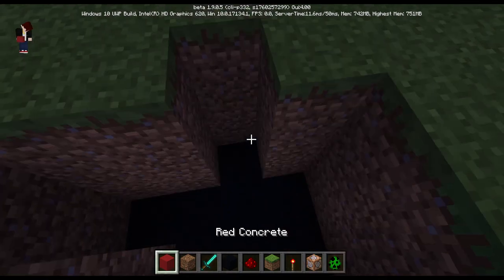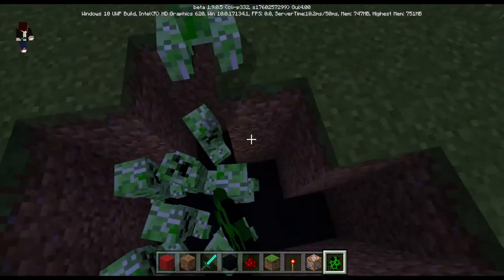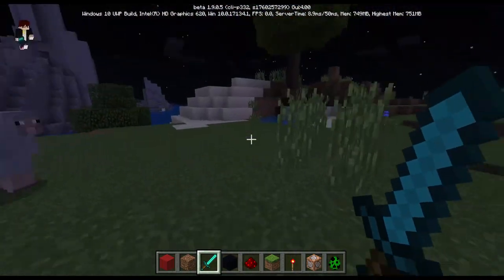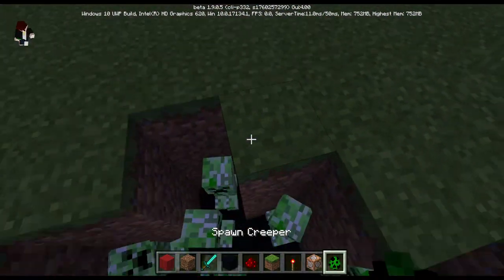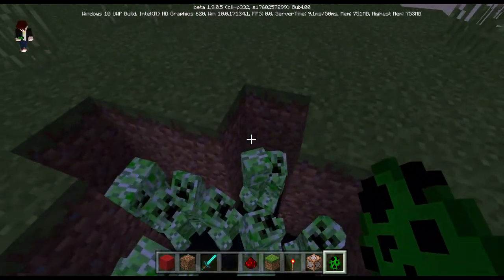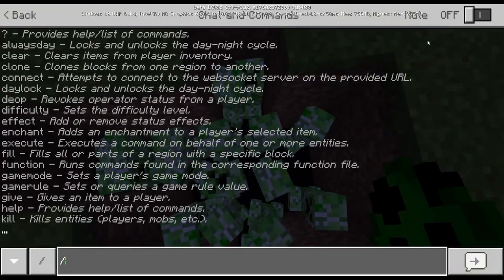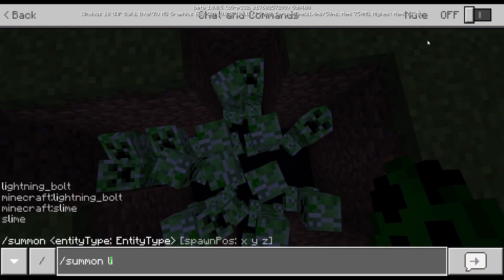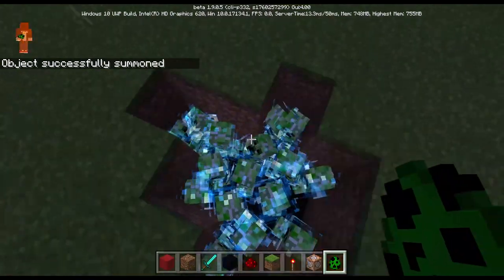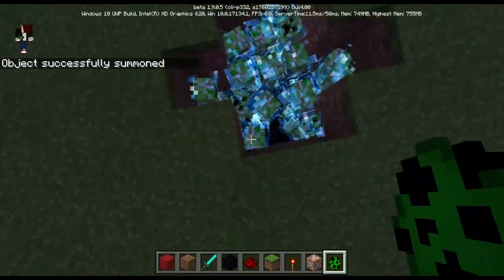Then I'm going to be spawning creepers like this, and then spawning more creepers. And then I'm going to do this: summon lightning bolt. So if you do this, the creepers are going to be electrified.